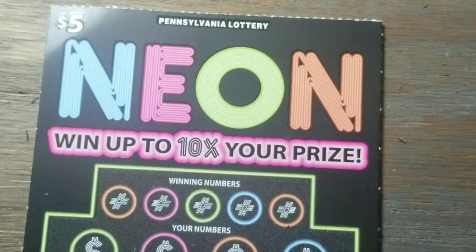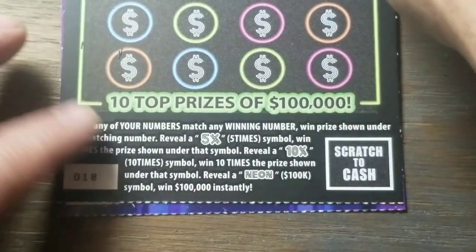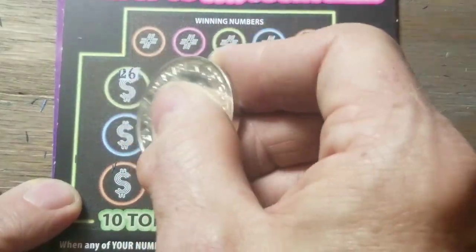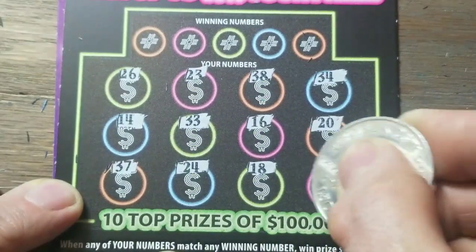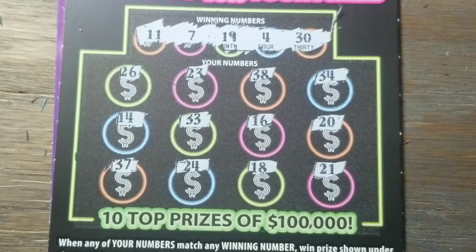Neon — the old neon. Win up to ten times your prize, or a hundred thousand. Ten times, five times, a hundred thousand — those are the only three symbols, and none of them are easy to get. There's no auto-win symbol on this, which makes the symbols a little harder to find. We haven't found any symbols on anything yet. Another symbolless ticket — four, seven, eleven, nineteen, and thirty. That's a definite no.